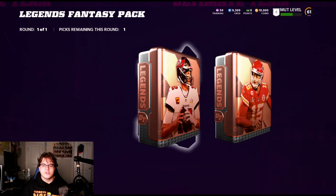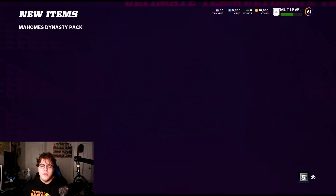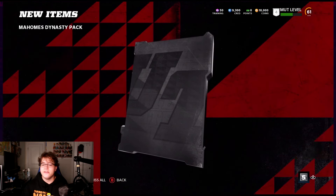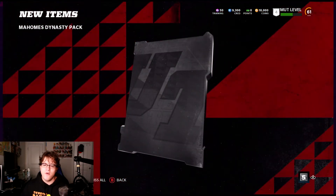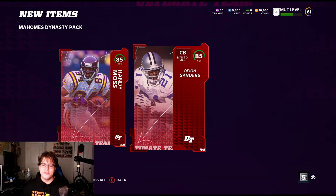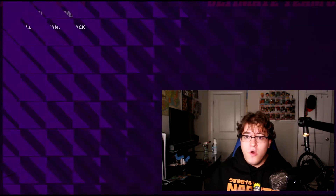Here we go — the legends fantasy pack. This one's going to be a little bit interesting. Brady or Mahomes — I'm taking Patrick Mahomes here because this one comes with Randy Moss and Deion Sanders, if I'm not mistaken. Yes — 85 overall Randy Moss and 85 overall Deion Sanders. Not only do we have these guys on PC now, but we're also going to bring them over to console. Keep that in mind — you'll still see the pack opening video on Tuesday or Wednesday.